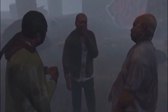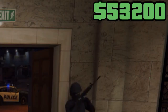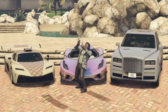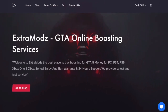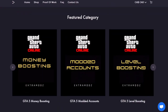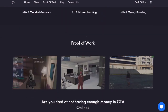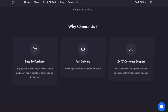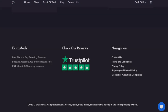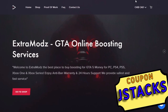Are you tired of being broke in GTA Online, having to do heists all day but still having less than 10 mil? If you want to avoid all of that, you need Extra Mods, where you can get money boosting, level boosting, and even modded accounts for all consoles and PC. They have 24/7 customer support and great reviews. Check out Extra Mods in the description and use coupon code JSTAX for 5% off.